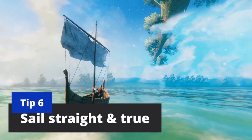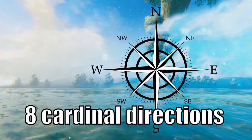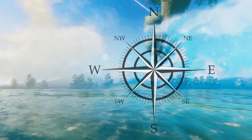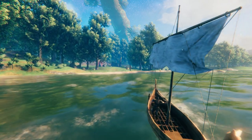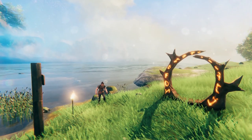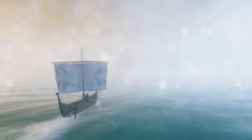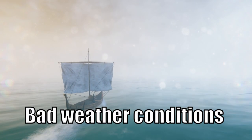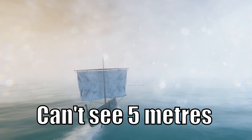My next tips are all about sailing. When in the open ocean, always use the eight cardinal directions, though you won't have to do this when you're by the coast. Before sailing anywhere, always put down a signpost saying where you're going and what direction it's pointing. When you've hit new land, always put a very similar signpost pointing back to where you just came from. And try not to sail in adverse weather conditions — especially fog, as you can't see five meters in front of you.